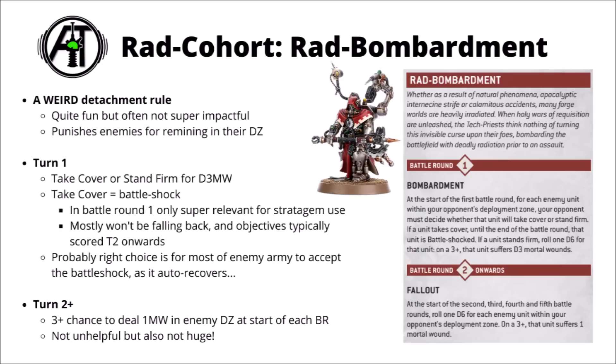On turns 2+, the Rad Bombardment becomes a chance to deal damage — each enemy unit in their deployment zone rolls a dice, and on a 3+ suffers one mortal wound. In theory you'd average around 2-3 mortal wounds by game's end on units staying in their deployment zone, which is definitely not unhelpful, but you'd be unlikely to wipe squads outright — especially if they have feel-no-pain saves. Against an aggressive army happy to move everything up, the rule could have very low impact indeed.